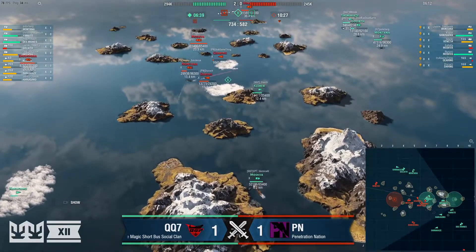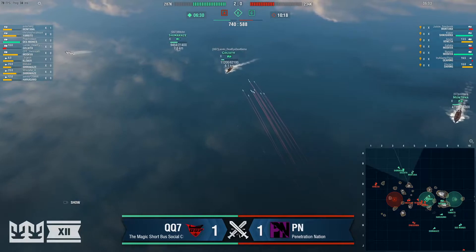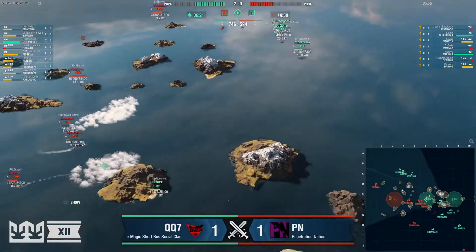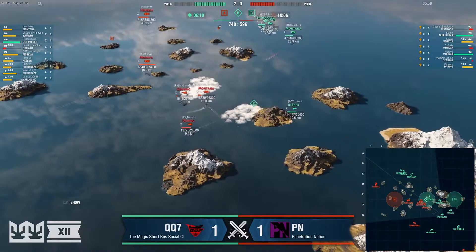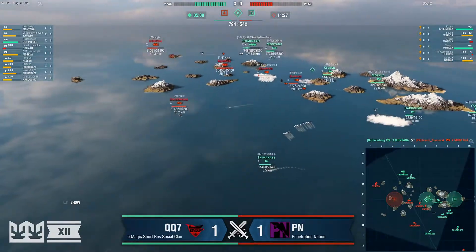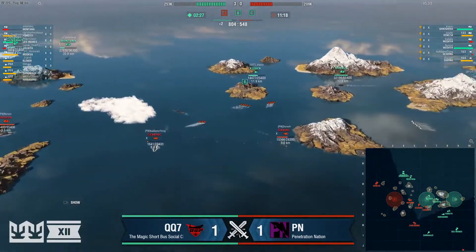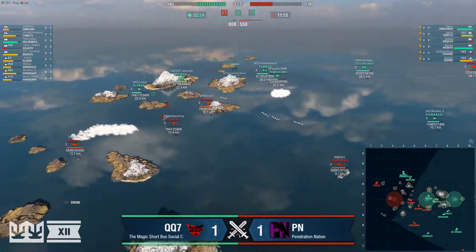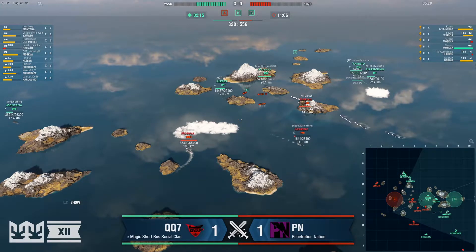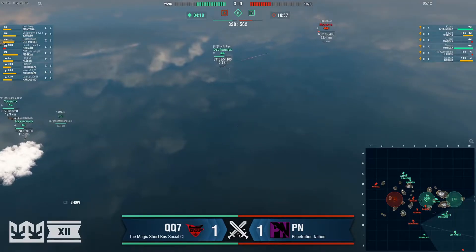Triarch is in a lot of trouble but he lives for a long time — he's done his job. Venezia is forced out again and needs to get in towards the caps. Gearing's down to 1,600, Montana's down to 31k after getting chunked by the Yamato. It's a 50,000 health differential but it feels bigger. If the Montana kills the Goliath that would be massive, but it doesn't look like he will. Neruvo's Moskva says goodnight. Between the Shikishima and the Moskva, QQ7 has about two-thirds of their health remaining on just those two ships.